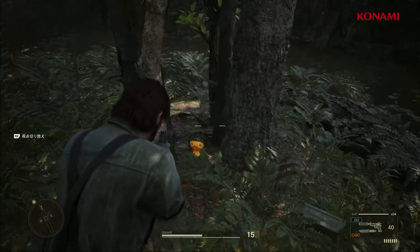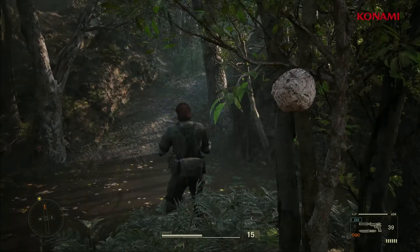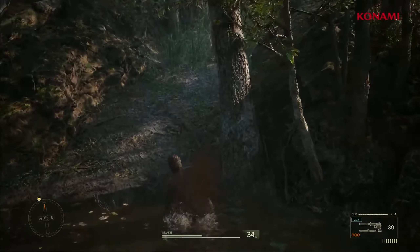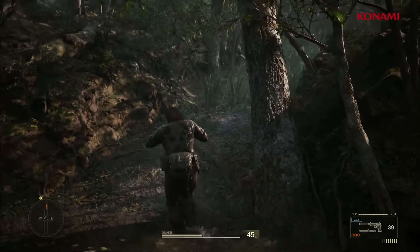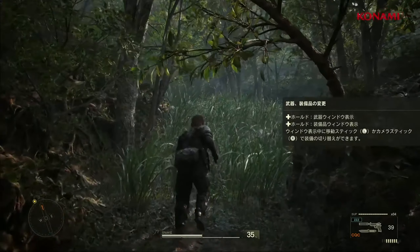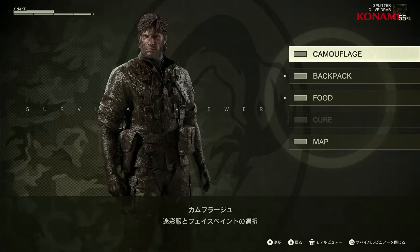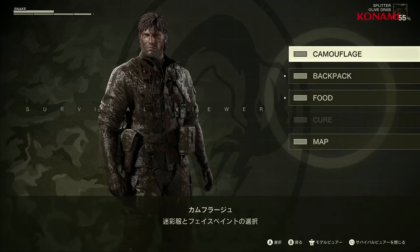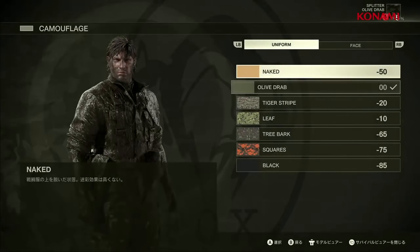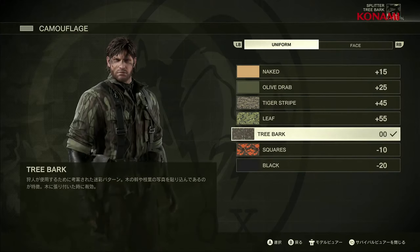ゲームに戻ります。次、カモフラ率ですね。ライフゲージの隣に今15%とカモフラ率が表示されています。カモフラ率は汚れると変化します。この汚れはほっておくと自然と乾いて落ちていきますが、カモフラを着替えることですぐにきれいにすることができます。